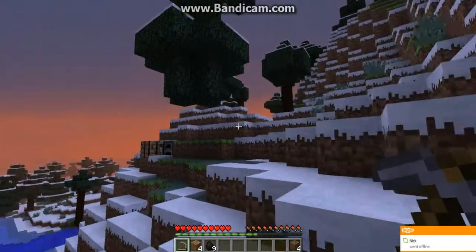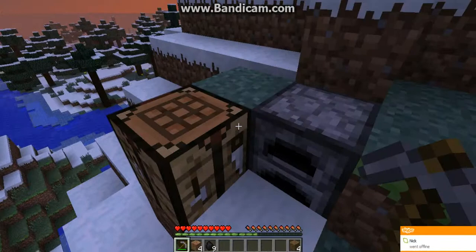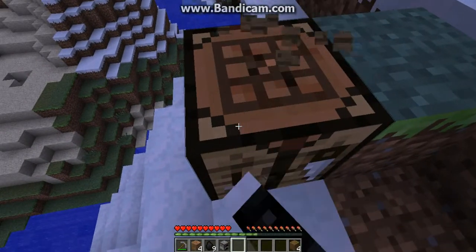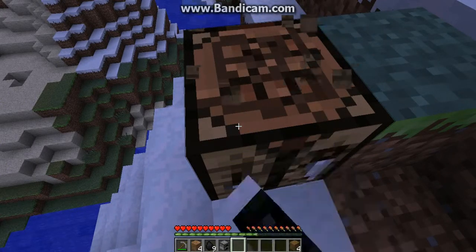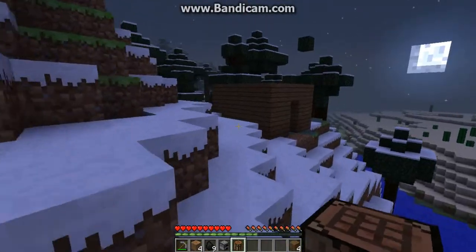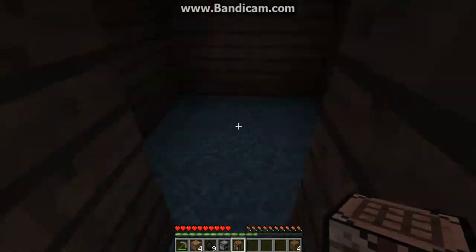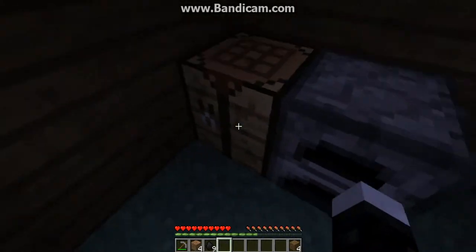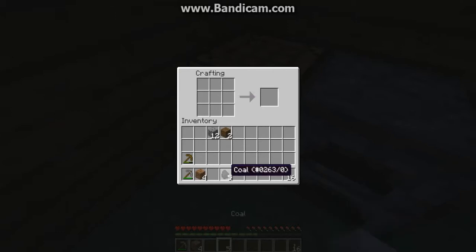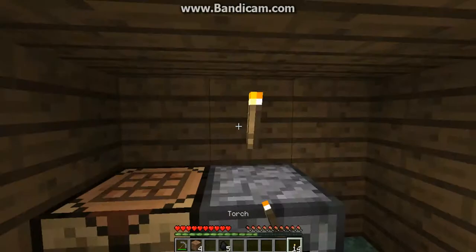As you can see, the sun's going down, but we've got our coal. We're going to go and quickly gather our furnace and a crafting table. Don't use your pickaxe on your crafting table, because it's going to waste your pickaxe. We can place these down in the hut, open the crafting table, take some leftover wood, make some sticks, and put the coal on top — that'll make torches. We'll gather 16 of those and place one out here and one in here.